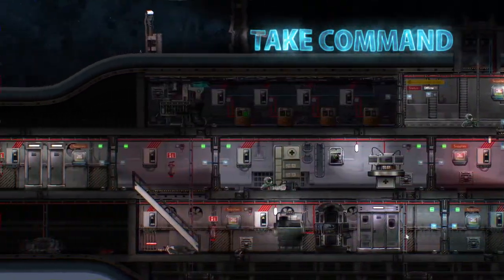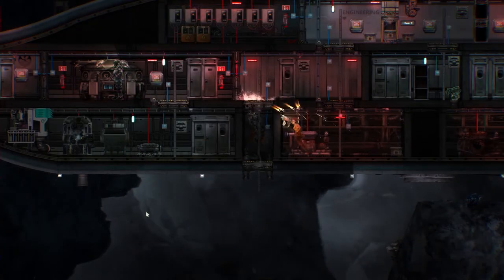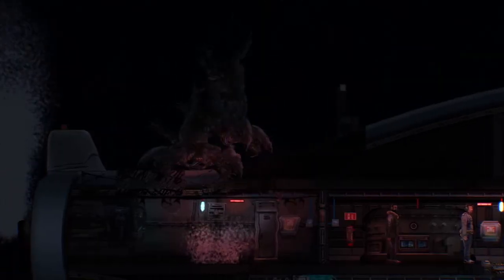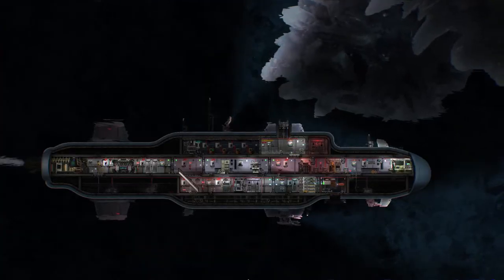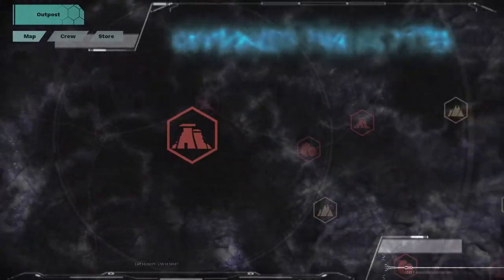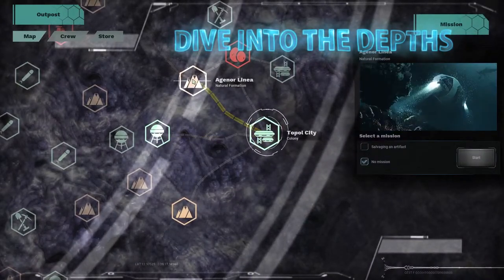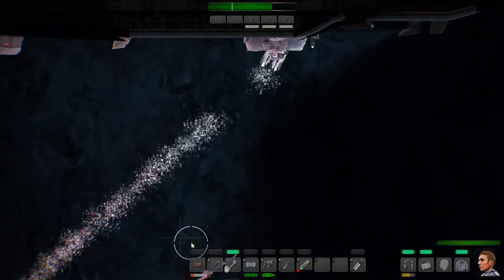Take command of a submarine, its crew and its many onboard systems. Work with your team, think strategically and be prepared to adapt as your situation changes. Travel between outposts and explore the frozen deep sea, but beware — you're not alone.